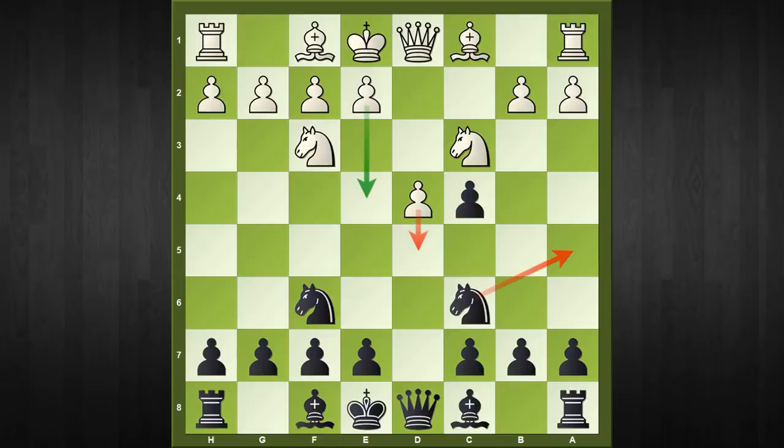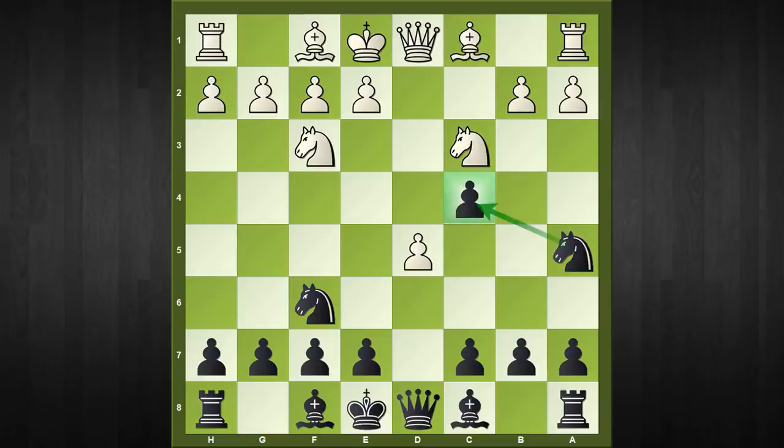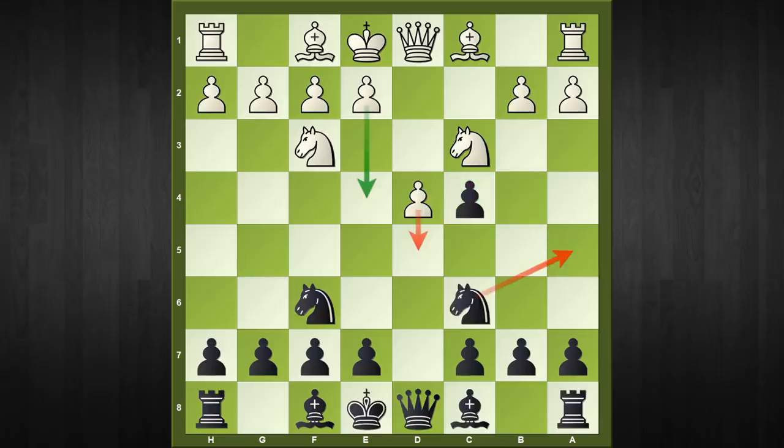My recommendation is to capture on c4 and enter the main line. The old move in this position is d5, however in recent times this move doesn't score well. The simple reason is after knight to a5, black is hanging on to the c4 pawn. I've attached a recent model game of Indian rising star Pragganandhaa where he crushed his opponent in 32 moves, so kindly check it out.